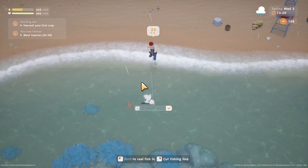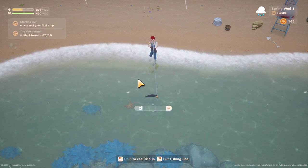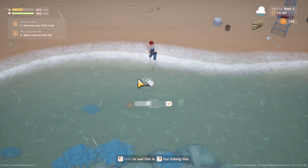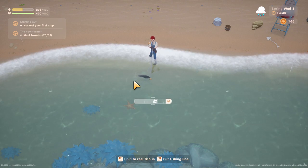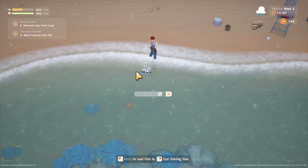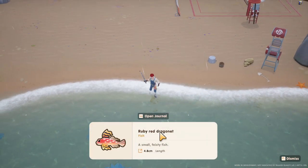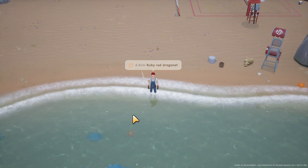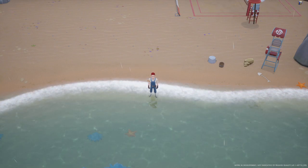And there we go — there's a fish. So you see those squiggles showing up there? That's the tension. That is not quite obvious enough. And then obviously the fish moving up the bar is you reeling the fish in. Be careful not to go too far with the squiggles, which is, again, the tension. We caught a nice ruby red dragonette. And that, ladies and gentlemen, is how you fish in Coral Island.